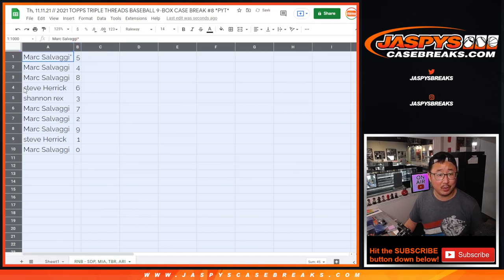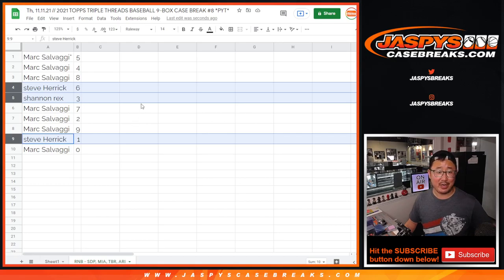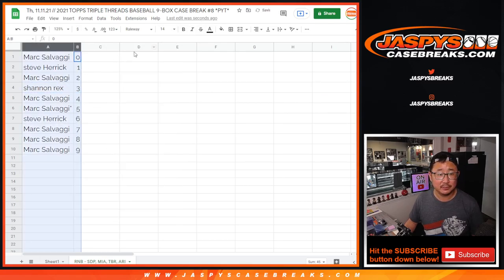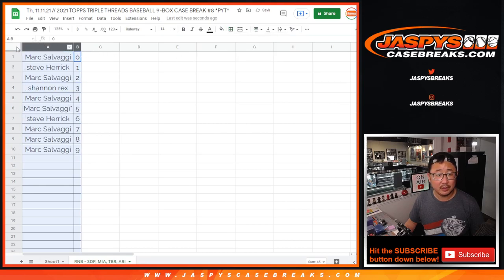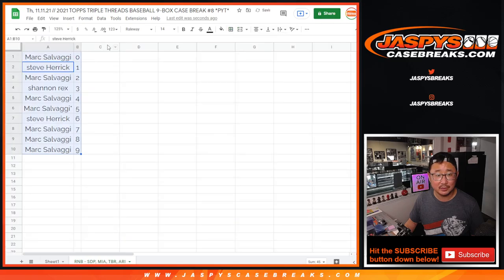All right. So Mark, you have all the numbers except for these three numbers right here — Steve with 6, Rex with 3, and Steve with 1. So you'll get live 1-of-1, Steve. Let's order these numerically. A little aggressive with the grids here. There we go. All right. Coming up in a separate video will be the break itself.